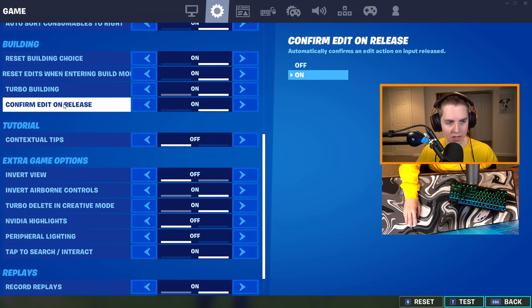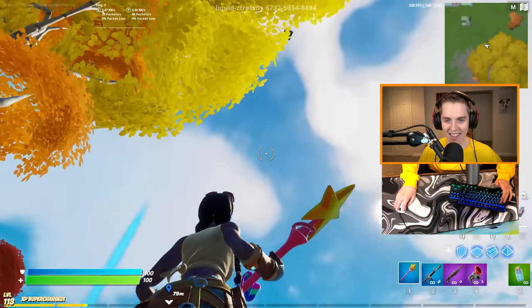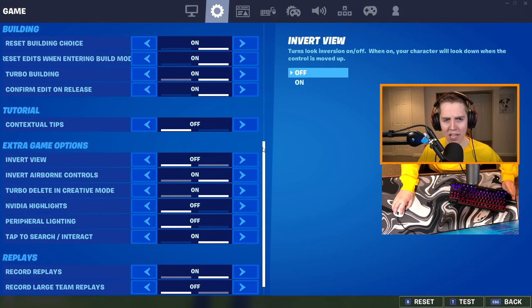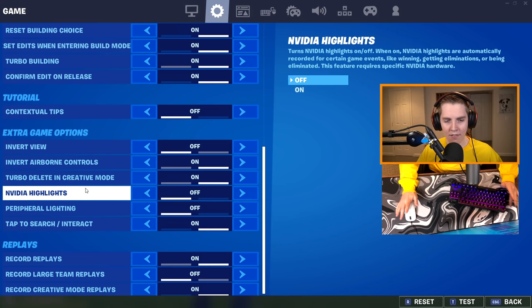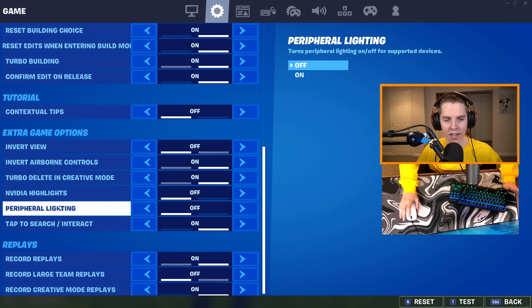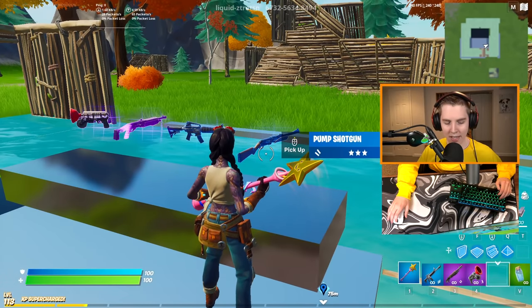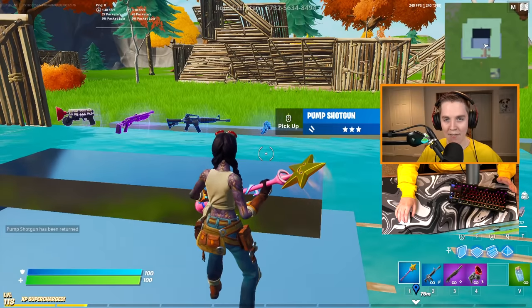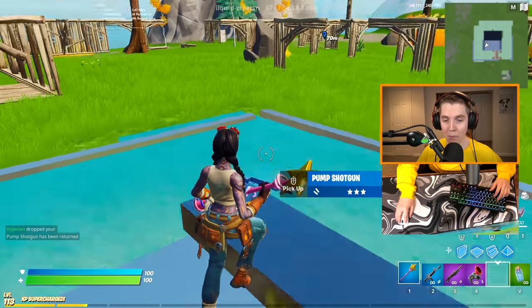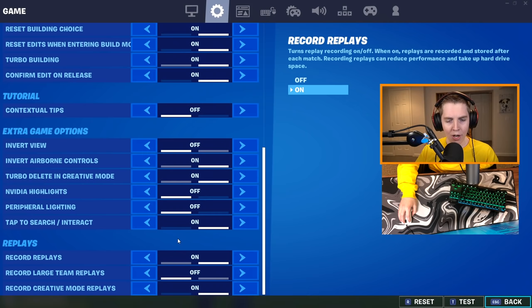Tutorial settings are not important. Invert view flips up and down — you don't really want it for keyboard and mouse. Invert airborne controls doesn't matter if you don't fly planes competitively. Turbo delete in creative mode — turn it on if you want. NVIDIA highlights I have off; I turn them on through my PC, not through Fortnite. Peripheral lighting is off — it eats up your FPS a little. Tap to search — turn it on. This lets me just tap my interact key to pick things up without holding. The only way scroll wheel works efficiently is if you have tap to search on. Replays I have on because I'm a content creator — I recommend turning them off to save FPS.